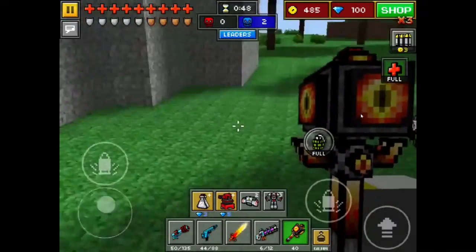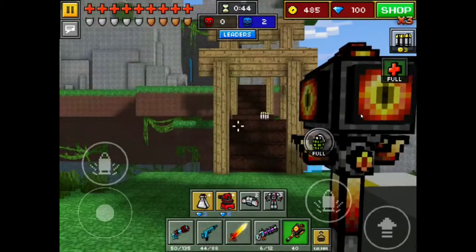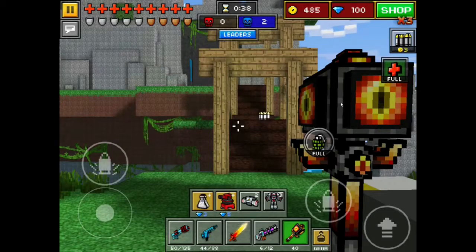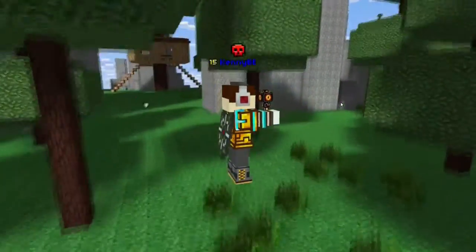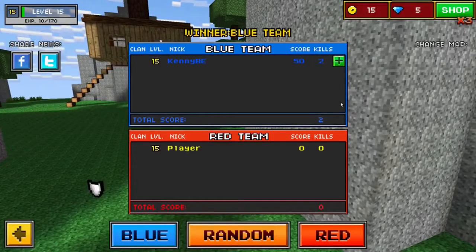He can't even log out of Pixel Gun — he has to completely close the game to be able to launch the game again. This is what it looks like: he's seeing me just killing him, going to town, picking them off and having fun with it. And you see the round just ended.